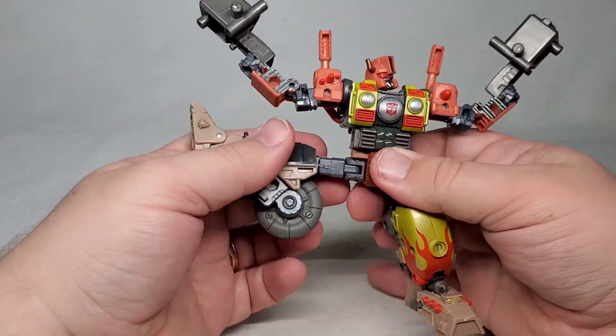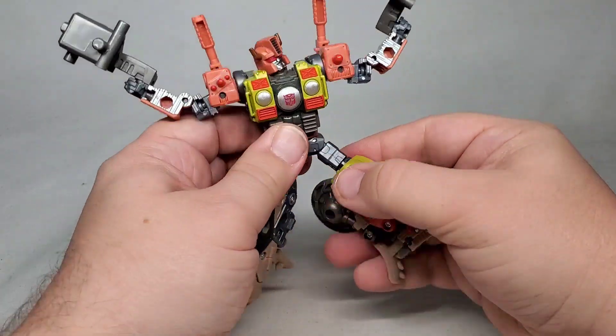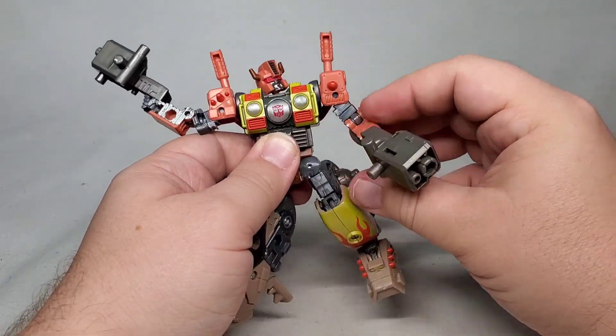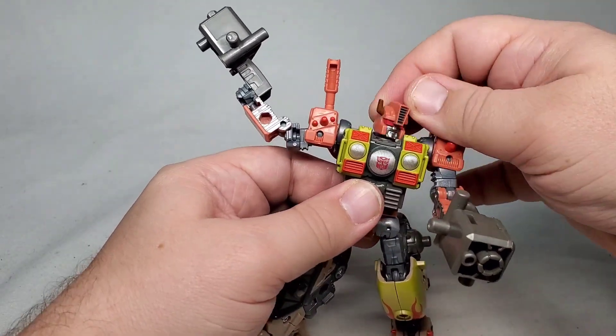In robot mode, this guy looks great. Lots of wonderful molded and color detail recreating the rusty Junkion look. His asymmetrical look also conveys the idea that this guy is made out of mismatching pieces of junk. Very appropriate if you ask me.